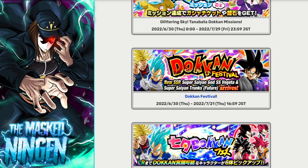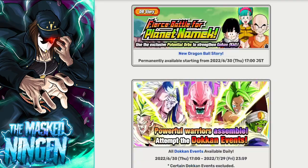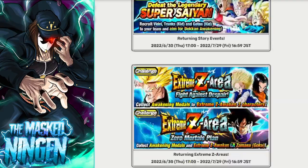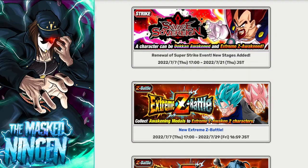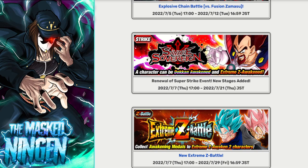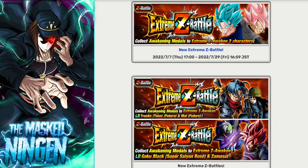The format is a new Dokkan Fest exclusive LR with a side banner unit, and then a couple of EZAs. For last year's one, we got two Dokkan Fest exclusives in like a dual Extreme Z Battle, we got a Super Strike revamp — so like a free-to-play EZA — and then we got two separate LR EZAs as well. So basically just trying to come up with things that would fit into those categories as closely as possible.